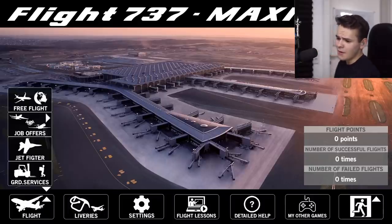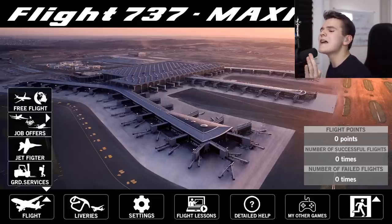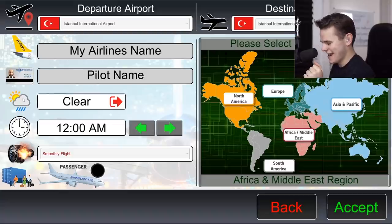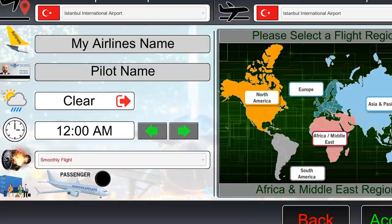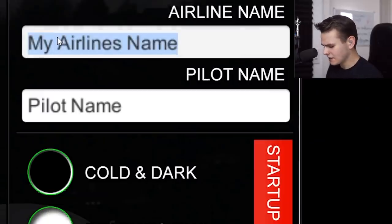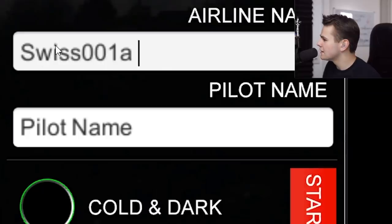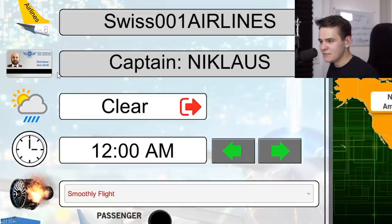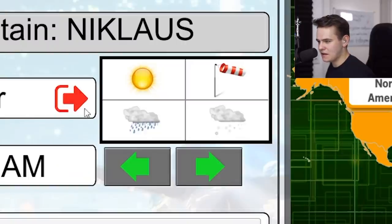Let's press 'Flight' and go into free flight. Oh my god, this is the absolutely worst design I've ever seen in my entire life. We can enter an airline name — 'Swiss 0001' — and a pilot name: 'Nicklaus.' I'm the captain! Check out the weather options: sun, rainy, and snowy. Not bad on the English. We can also select the time.